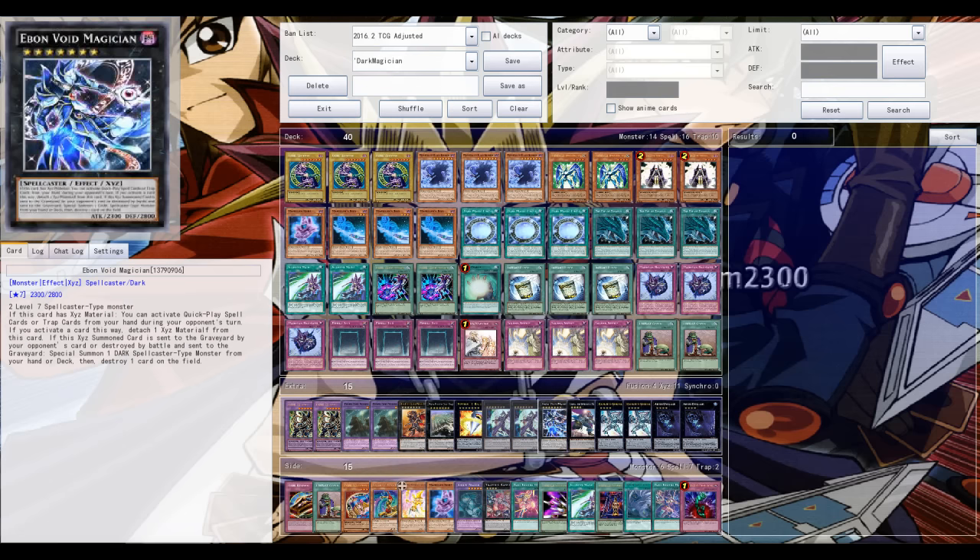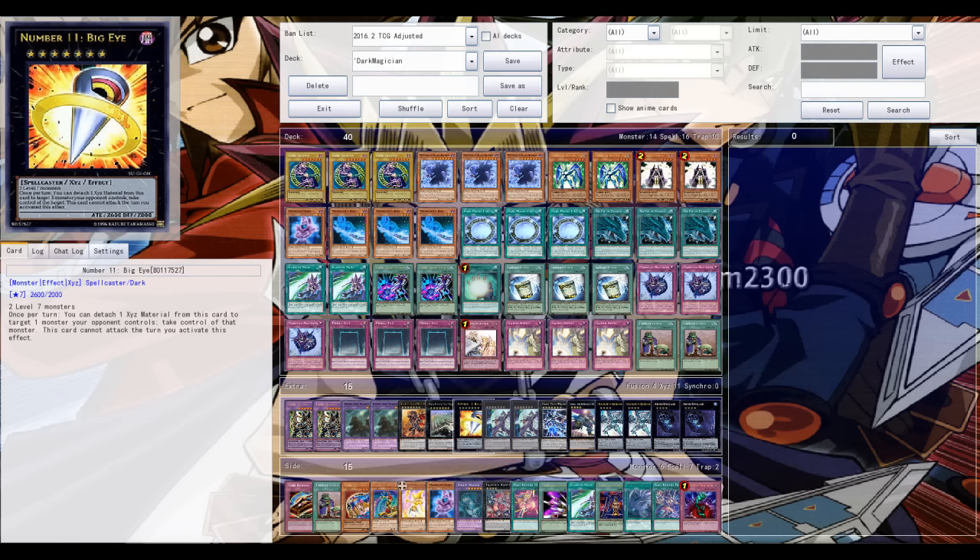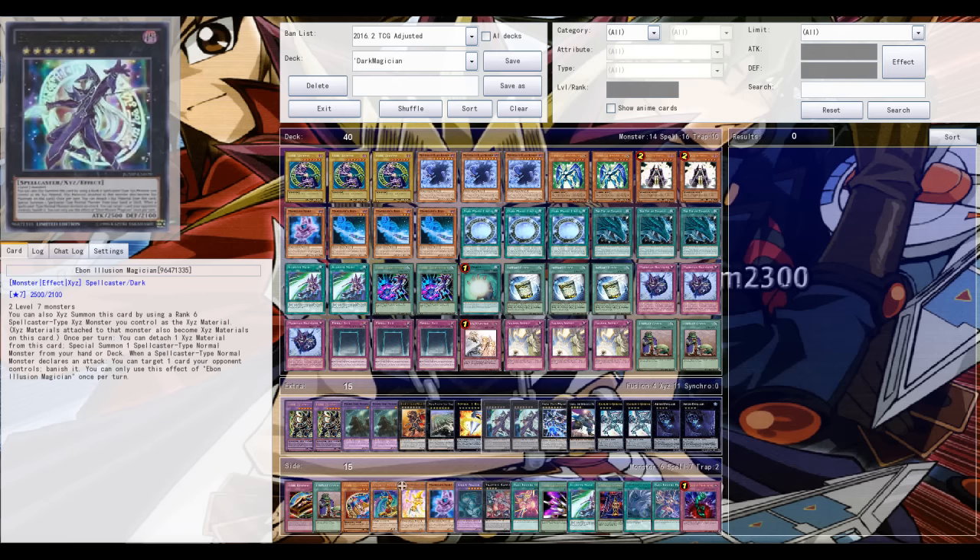The new Ebon Void Magician isn't that great due to its low stats — 2300 attack and 2800 defense. Activating quick-play spells and traps from your hand during your opponent's turn is good, but the other rank seven XYZs in most situations are just better — like Big Eye or Ebon High Magician. Most of the time it's just better to go for those.